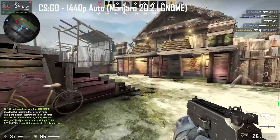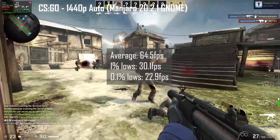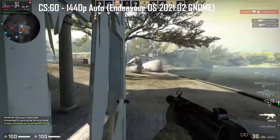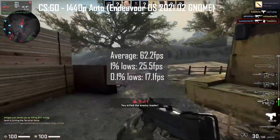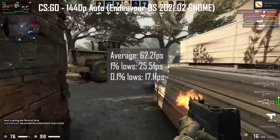Next, I played a round of Arms Race in CS:GO for each distro. The graphics settings were set to 1440p auto. On Manjaro, I got an average frame rate of 64.5 fps, 1% lows of 30.1 fps, and 0.1% lows of 22.9 fps. On Endeavour OS, there were a number of frame drops but nothing too severe, and the average frame rate was slightly lower at 62.2 fps, 1% lows of 25.5 fps, and 0.1% lows of 17.1 fps. Overall, Manjaro wins this round yet again.